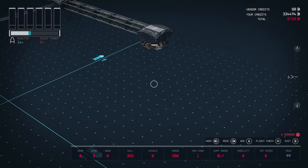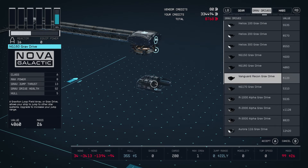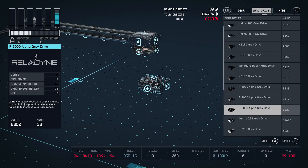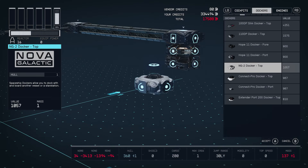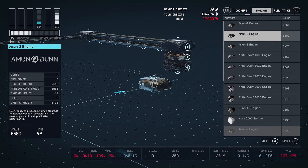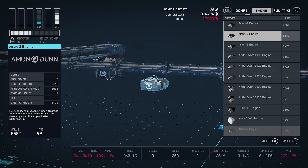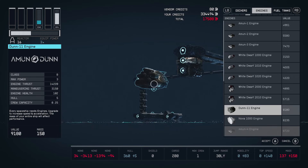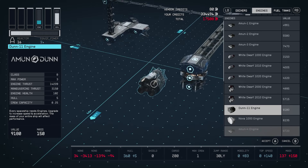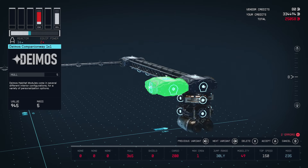Now we have four errors left to fix. We need to add some engines, a grav drive, and a fuel tank. Head over to grav drives and add the R-3000 at the bottom — now we only have two errors. Next, add an engine; you can add multiple if you want, but I'm just adding one to show it's possible to make this extremely cheap. At the engines section, add any engine that can attach at both the top and bottom — some can only attach at the bottom and those won't work. Place it at the bottom and duplicate it.